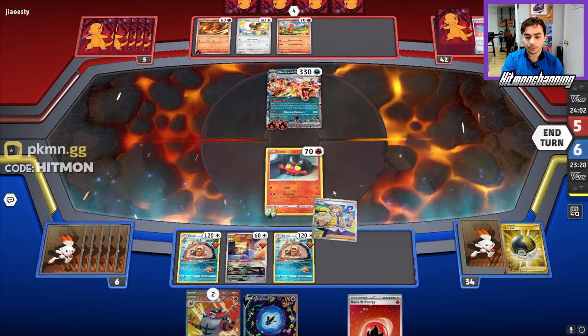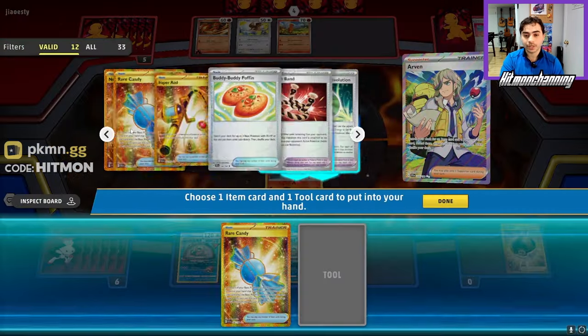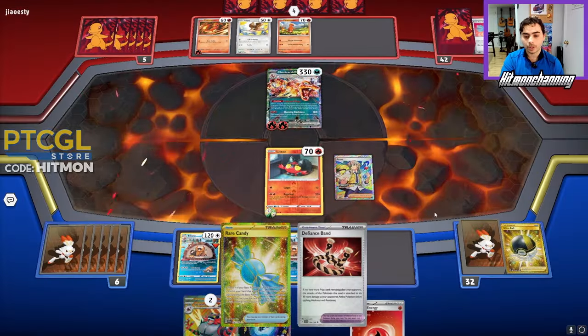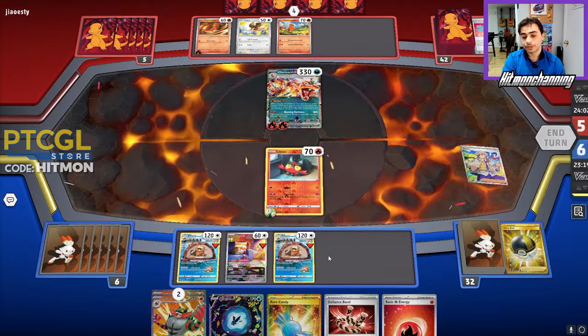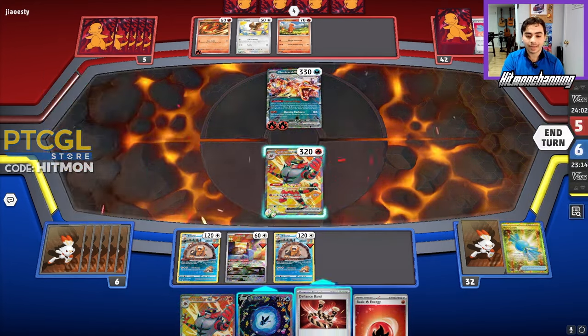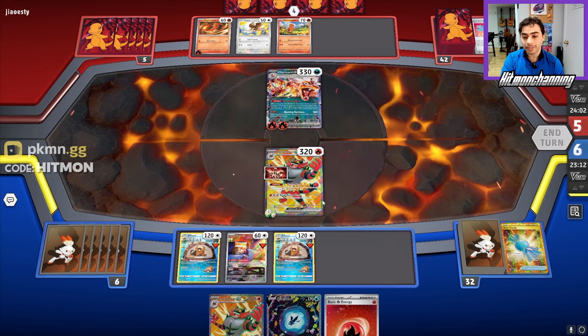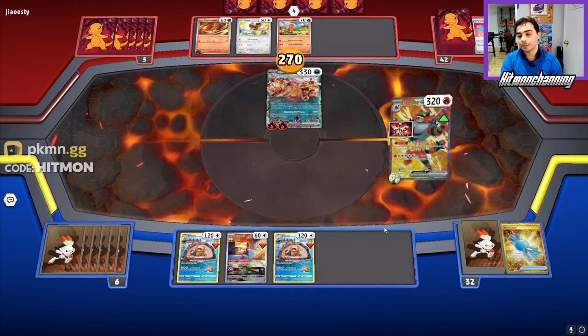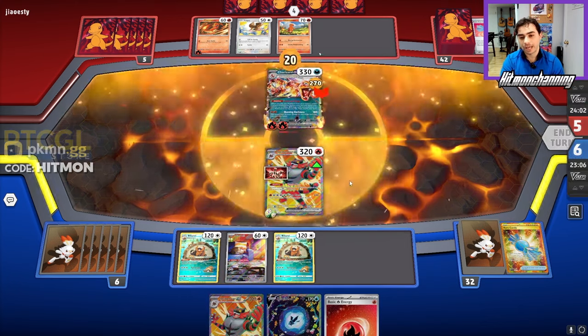We get there, thankfully, with the Arvin. I was really scared we wouldn't hit this. I'll also grab the Defiance Band off this. No need to get another Litten into play this turn — there's really no risk to us at this point. Now we can hit back into them with Blaze Blast for 270. If we keep the burn on for a couple turns they will get knocked out, but we're not going to rely on that.